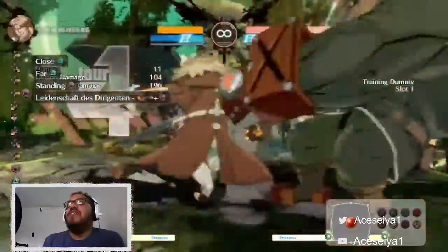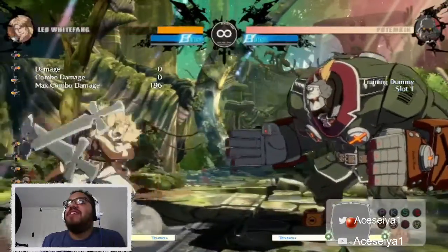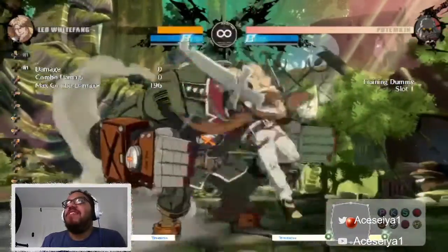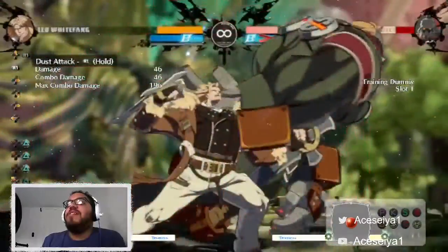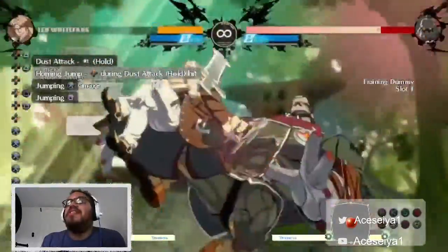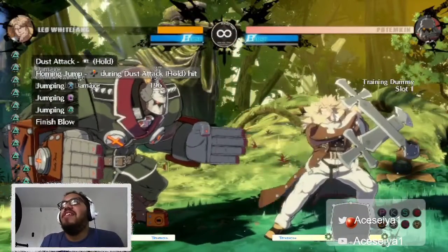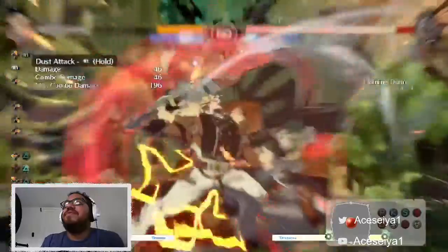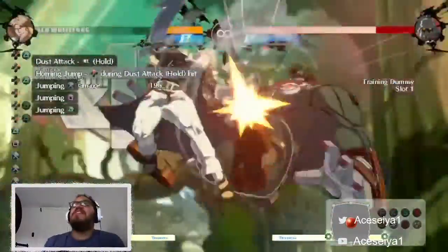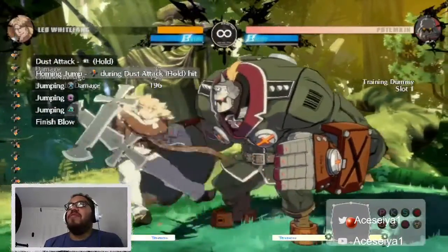You can combo into it as well, ending it off with the heavy slash. If you're interested in doing dust attack combos, I recommend starting with the kick and then going into jumping X, jumping square, jumping triangle. You don't have to keep pressing jump on that, but if you manage to land the X and square, then jump again and triangle should work. That's a pretty good simple combo off the dust attack.